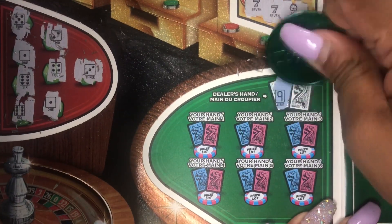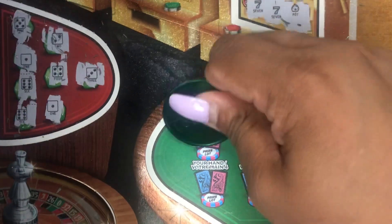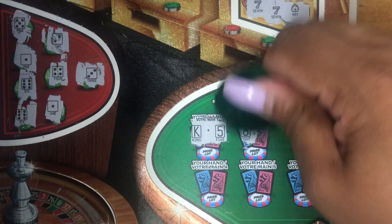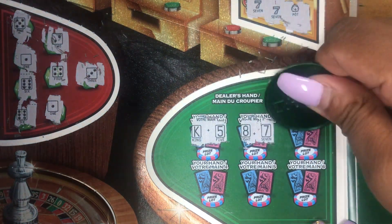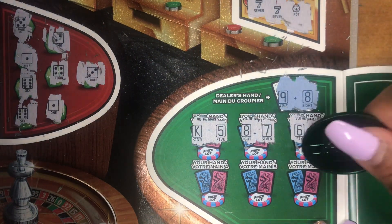Okay. Dealer's hand is a nine and a six. Your hand has to be higher than the dealer's hand. So we have a king and a five. No. We have an eight and a seven. Nope. A six and a king. Nope.